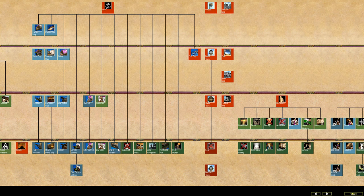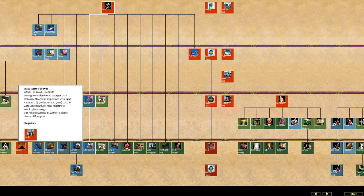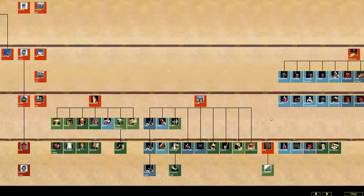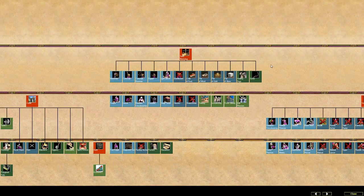You get special units like the Ship of the Line — a huge broadside-firing ship — and they also get Caravels, which are attack ships that can carry units. Just so many things available, more techs, more of everything. Just look at the trade workshop — all the things you can do there.